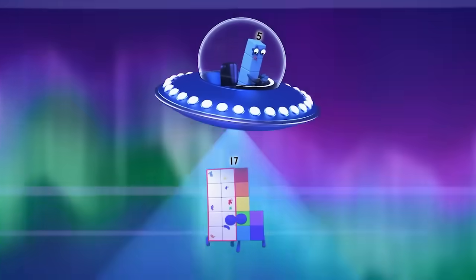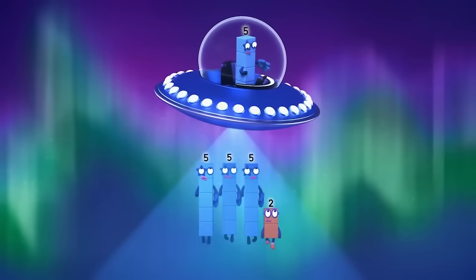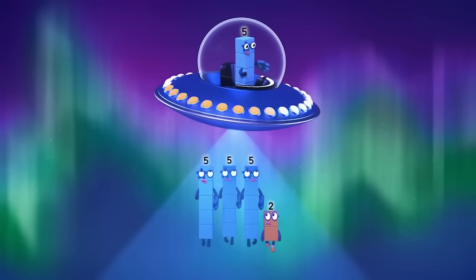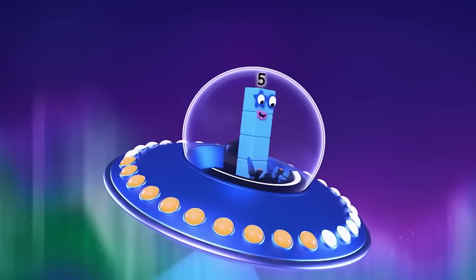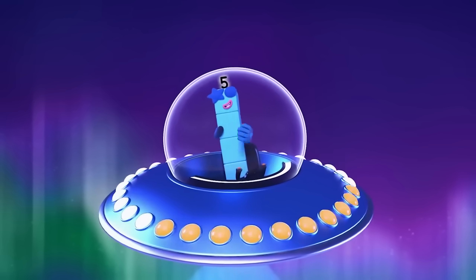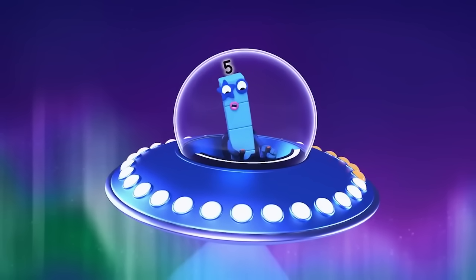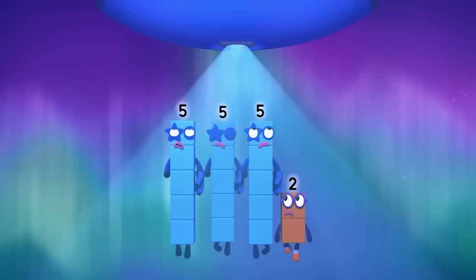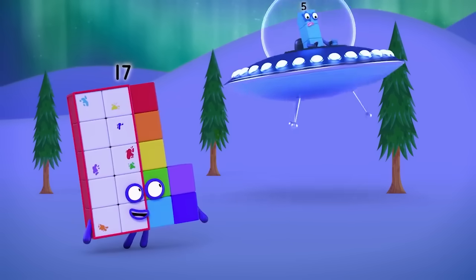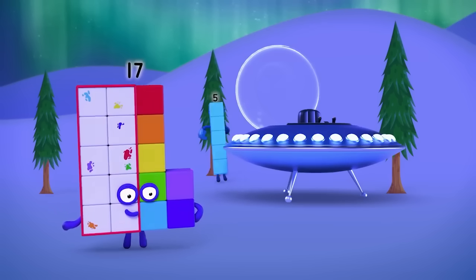Sorry, learner driver. Remainder alert! There are three fives in Seventeen and two left over. Remainder two. I think I've got the hang of it now. The twos factor beam divides you into twos and my factor beam divides you into fives, but only if there are no blocks left over.